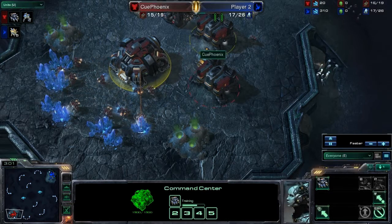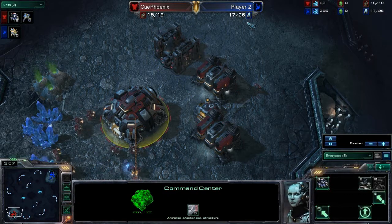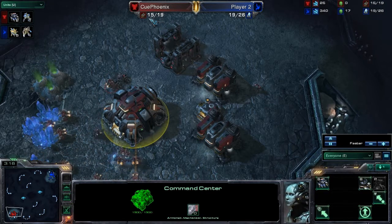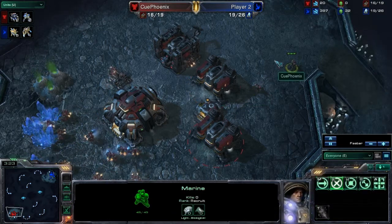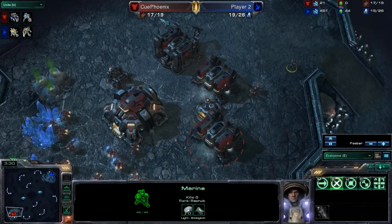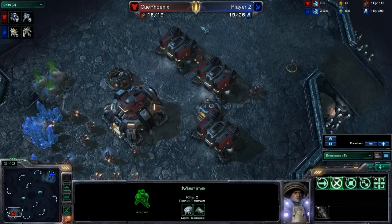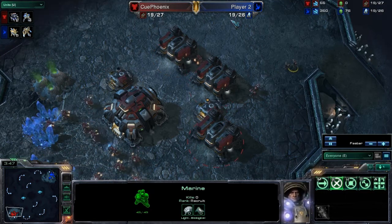Casters will often turn on the nameplate in the upper center here. This shows the two players and their names, along with their race, and also their supply count. These two numbers represent a player's supply. On the left-hand side is the amount of supply currently used by the player — each unit uses up an amount of supply. On the right-hand side is the supply cap, the maximum amount of supply a player can currently use. The supply numbers are a good relative indicator of how a player is doing in the game.